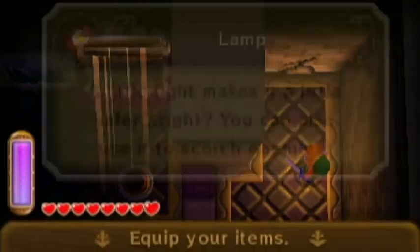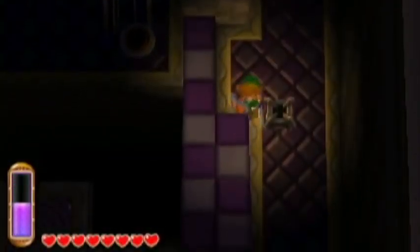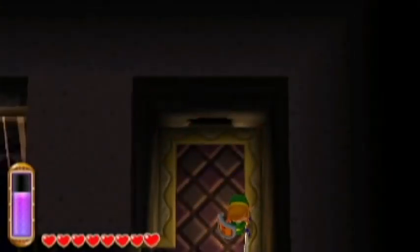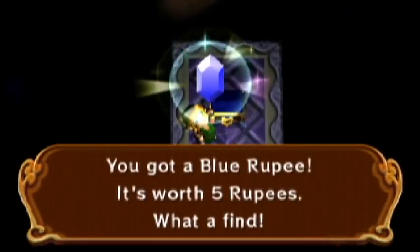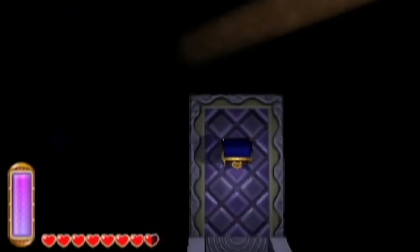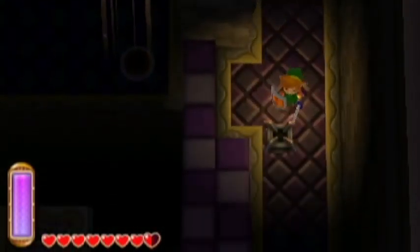We're going to use maybe some fire rod too. First thing we're going to do — besides that torch we just lit, which is already out — is blow up this wall with a bomb, a rented bomb. And we get ourselves five rupees. I can't believe I wasted a rented bomb on five rupees.